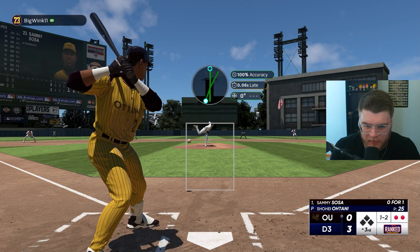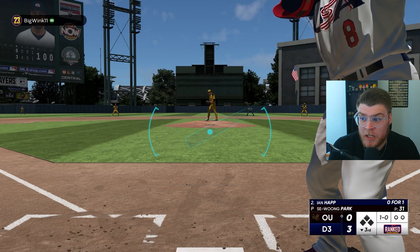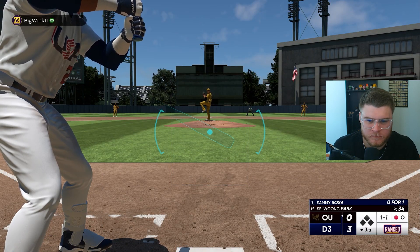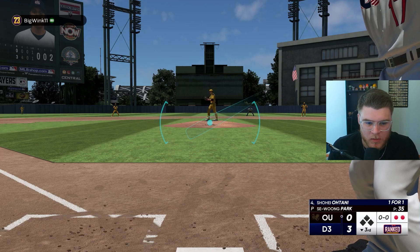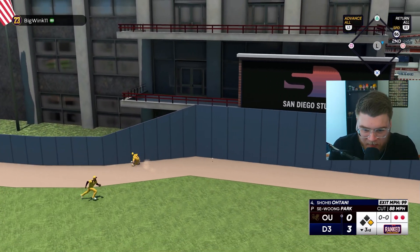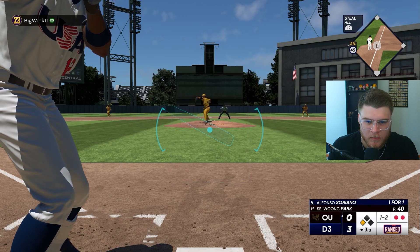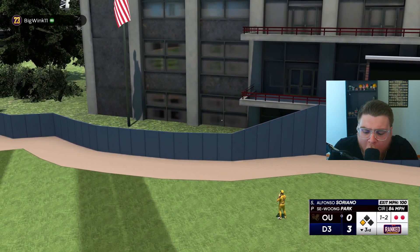Going up and in — got him. Through three we're clean. Ian Happ — what am I swinging at? Early, early. Great swing right at the second baseman. Let's see it Ohtani — rip to the gap, to the wall! He's gonna round second headed to third — triple for the big man! Sea-wound Park messes me up. Big fly, Soriano — gone!